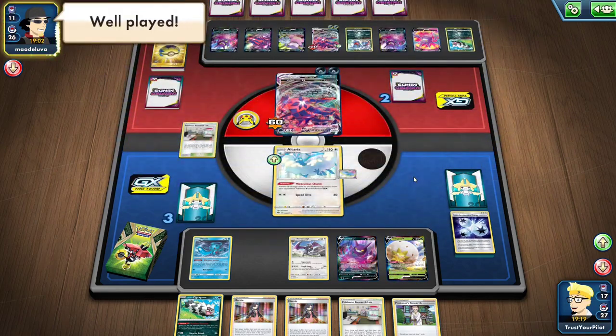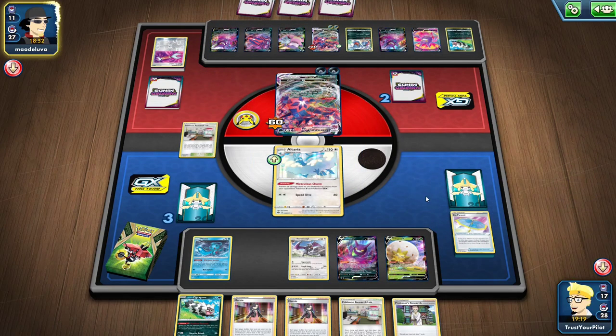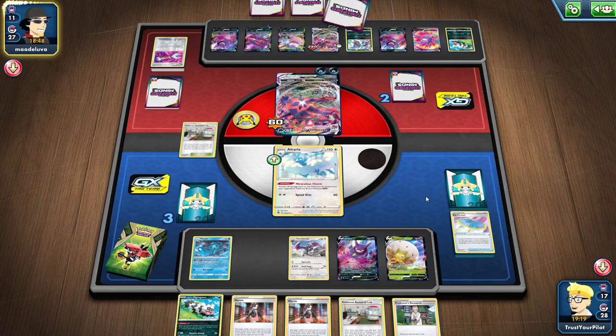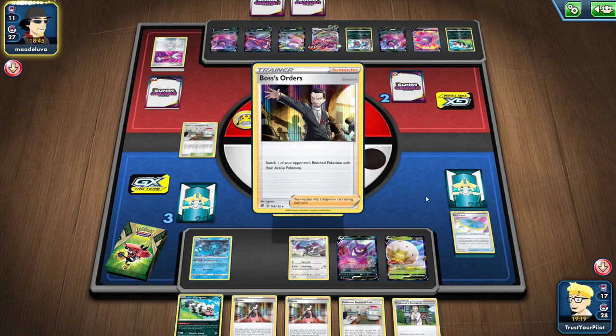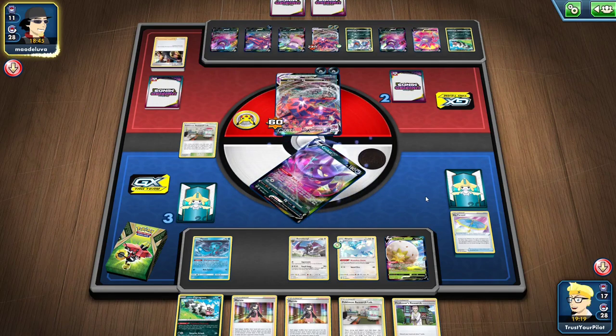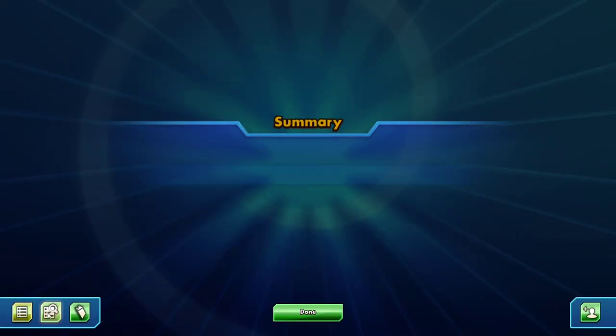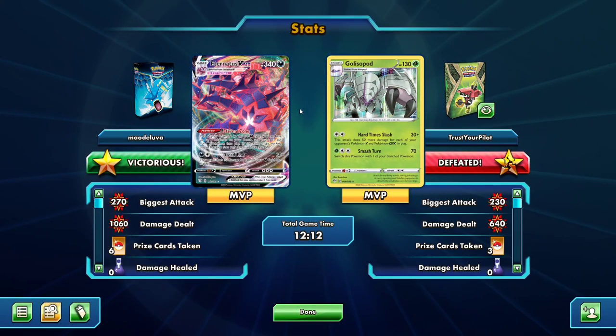The Eternatus matchup — and they have Boss's Orders. That's unfortunate. You either have Boss's Orders or you don't. Why would you waste the time doing all that? That's just bad manner — just go for the Boss and the Dread End. Don't waste time getting rid of the Big Parasol and attaching Energy. You're playing against a matchup that should be a guaranteed win, but because you don't play enough Golisopod, you just can't do it.